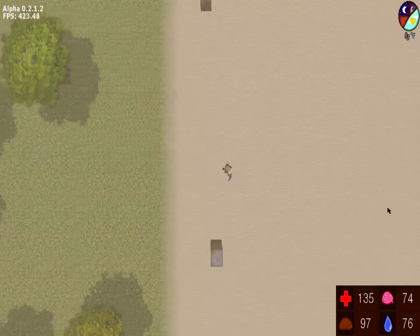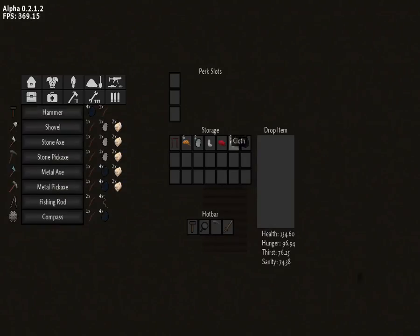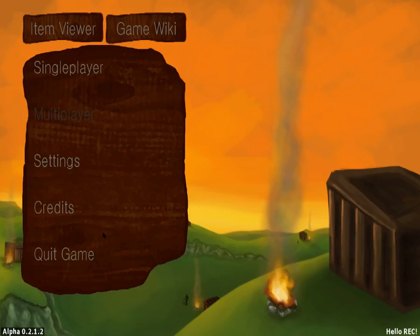Let's head back to our house. Today we covered how to get food, cloth, and some other resources. I hope you enjoyed this first part of the walkthrough. Remember to save the game before you quit. If you enjoyed it, hit that like button — I'll see you all in the next video. Goodbye everyone!